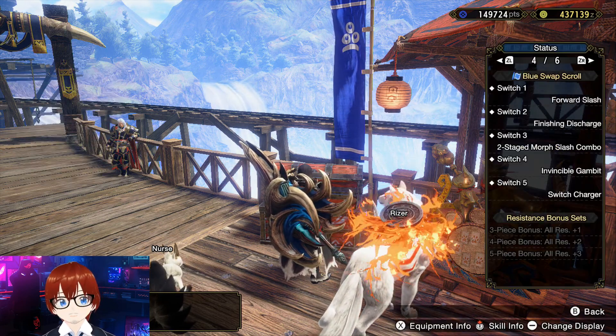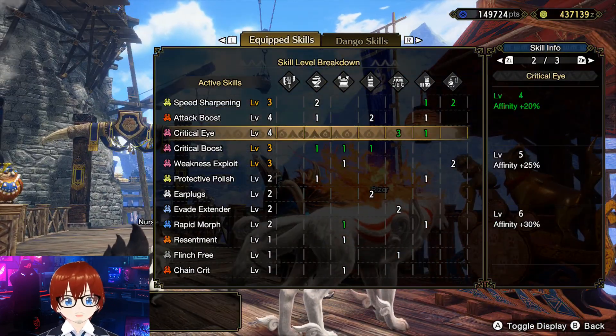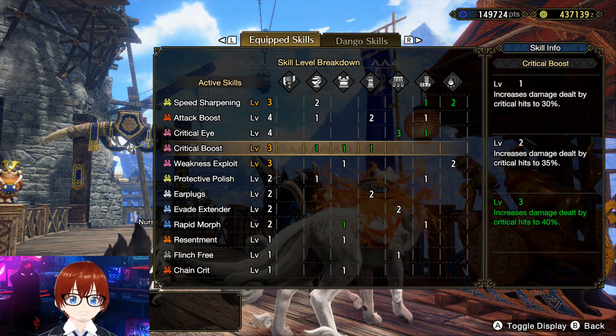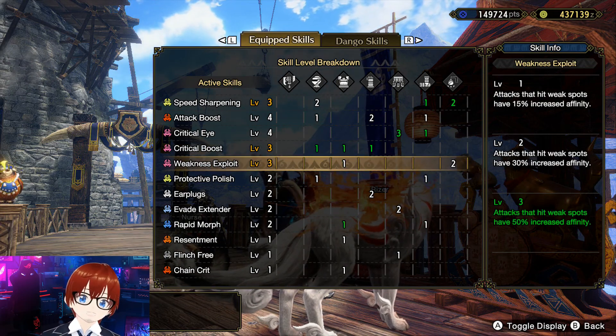Speed sharpening lets you sharpen quicker and reduces sharpening cycles. Attack boost gives you plus 5 and 7% affinity plus 20. This fixes the weapon's negative affinity. Critical boost increases damage dealt by critical hits to 40%, and weakness exploit gives attacks that hit weak spots 50% increased affinity.